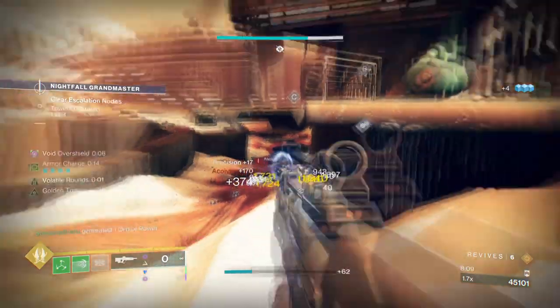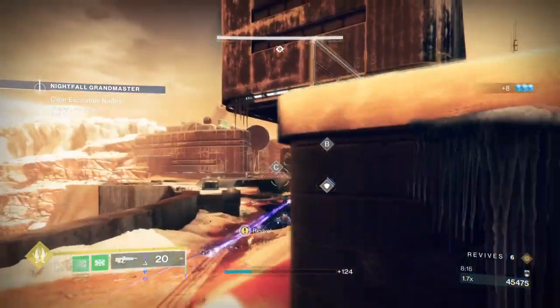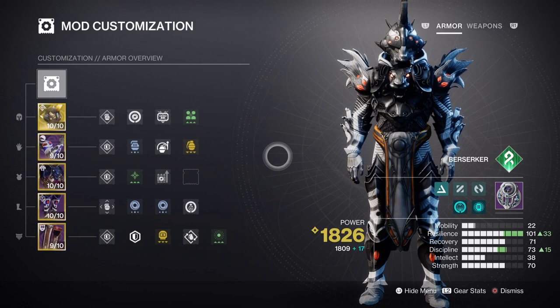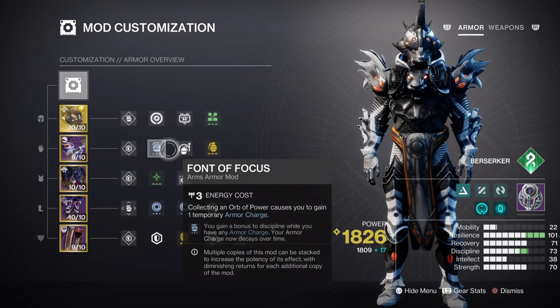For the mods and stats section, both resilience and discipline will play a big part within the build, but mobility will also help out when you get the opportunity to close the gap via your suspend abilities. I'd recommend mobility to be tier 5 to 7 as you won't be using it a lot, but considering the nature of the Into the Frame aspect effect, you will be getting it up quite fast so only use it when you get the opportunity. Your resilience stat needs to correspond with Kebri's effect so we can use it as often as possible. A tier 8 to 10 is the general sweet spot, although you can go to tier 7 as we do have the Thread of Mind fragment available.